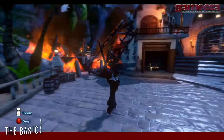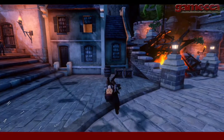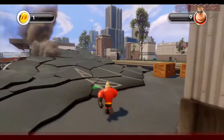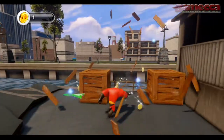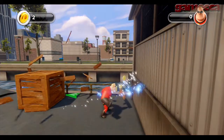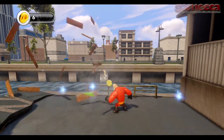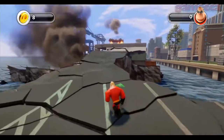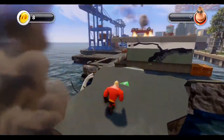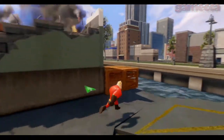Disney Infinity uses the idea of playsets at its core. Each playset has a number of figurines associated with it as well as a game unique to those figurines. Putting a figurine on the Infinity base peripheral makes it available as a character in the game, pretty much like Activision's Skylanders. But that is more or less where the similarity between the two titles ends. Infinity has a whole lot more potential simply because of the playset system — and then there's the toybox too, but we'll get to that.